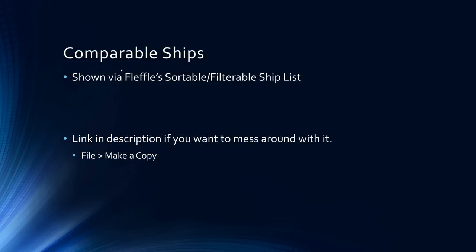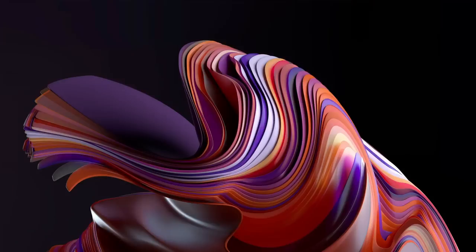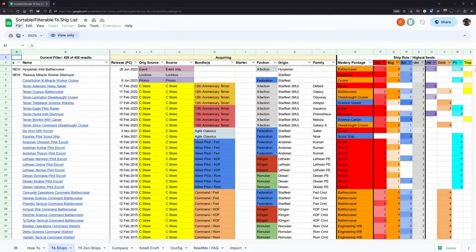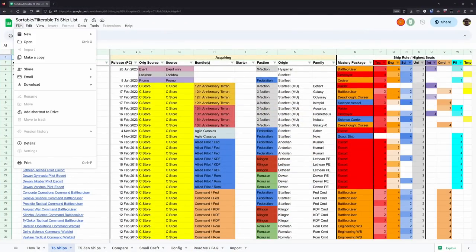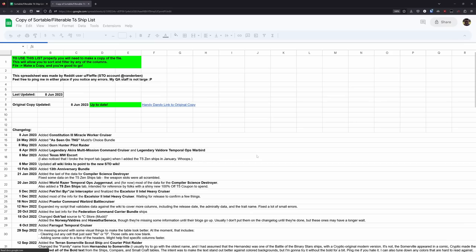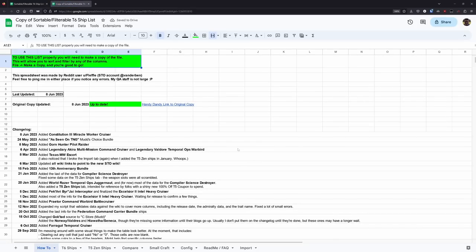Now I want to take a look at some comparable ships using Fleffle's sortable filterable ship list. I'll include a link to this spreadsheet in the description below. When you open it, go to File and make a copy so you can get your own version to mess around with — if you request access, that's just going to annoy Fleffle and you won't get anything out of it. Just hit File, Make a Copy.